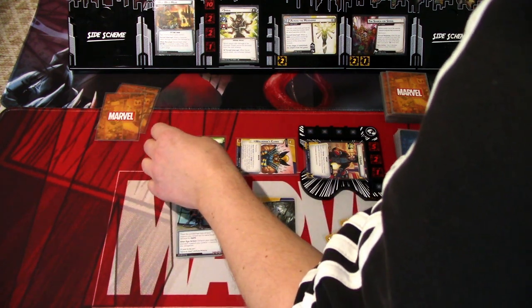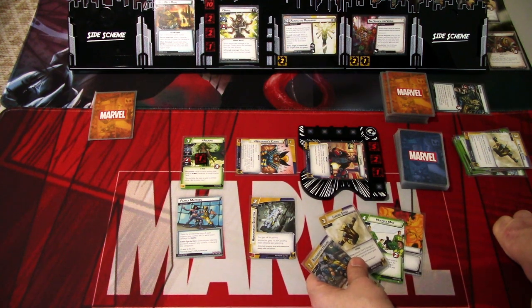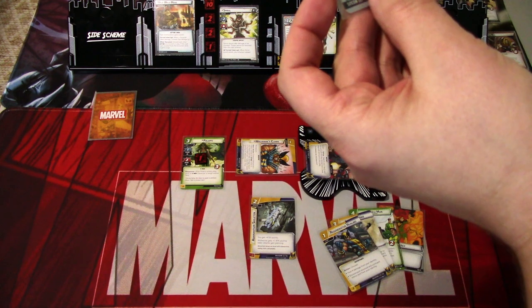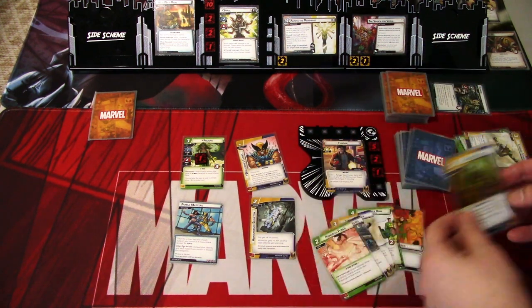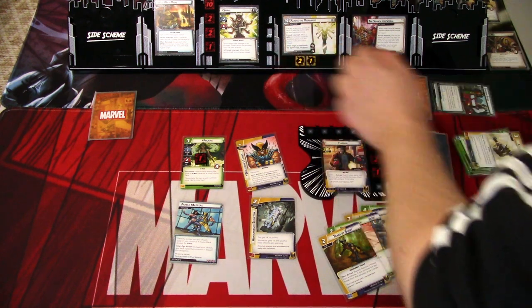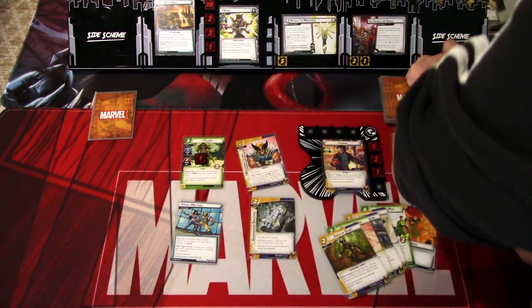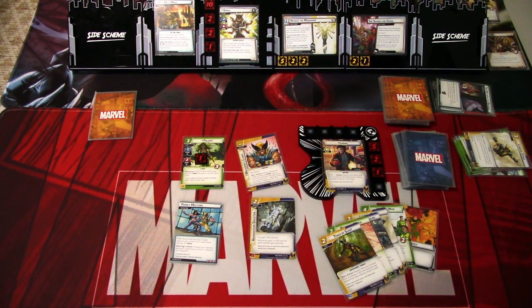We won't do anything else in the hero phase. We keep the rest of our hand, which looks good. The Family Matters obligation can be cleared by exhausting our identity and supports, but we'll just ignore it for now. We ready up and draw back to six cards, getting Powerful Punch and Track by Scent. In the villain phase, we add one threat. Spiral schemes for two plus zero, putting us at five threat. The encounter card advances the round — two plus two is four, so we are at nine. We lose if that reaches fifteen.